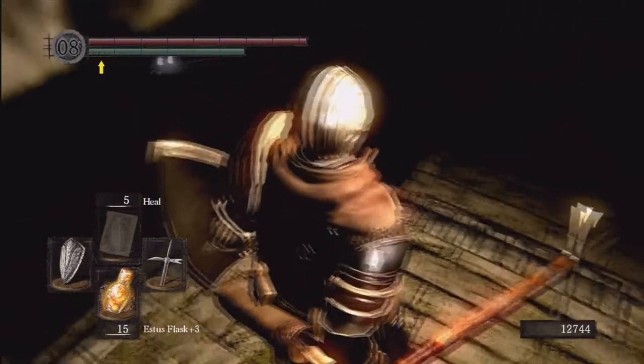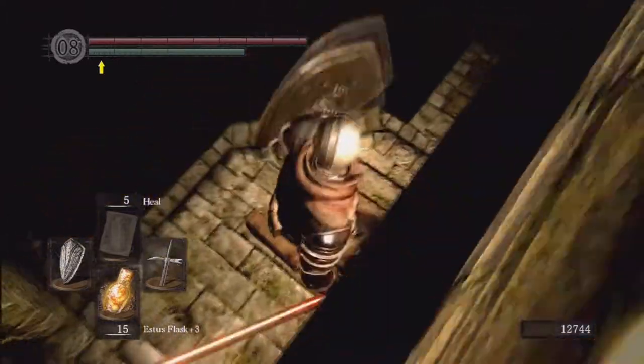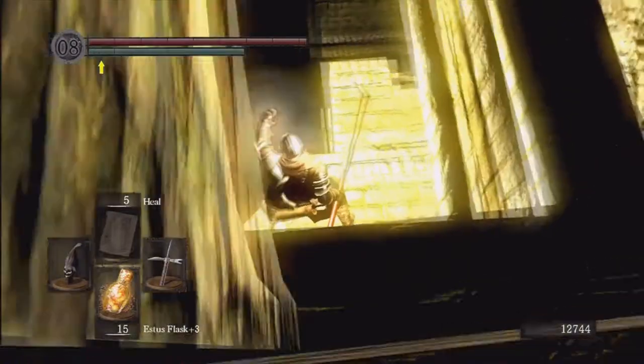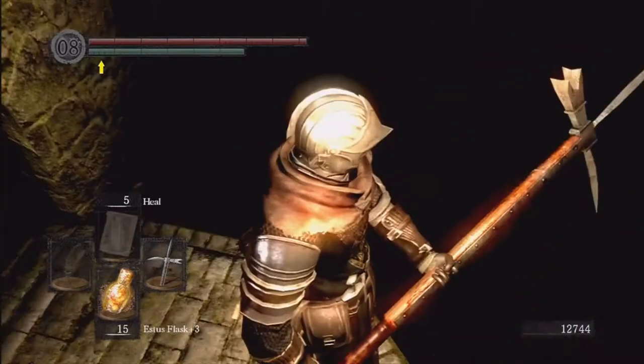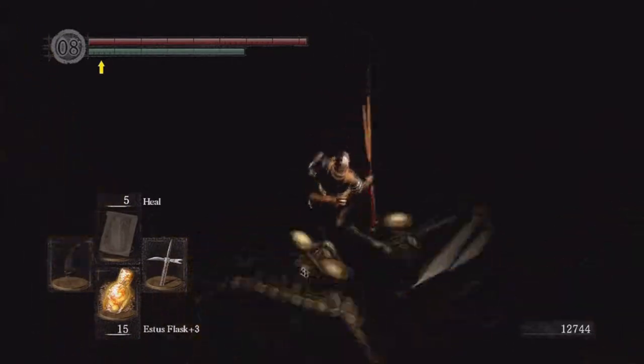So we're back. The problem was I was trying to block without my shield out — I was blocking with the Lucerne and that obviously doesn't work very well. The plunge attack method is probably the best method because there are more than a few rushing out of the darkness. I need to kill as many as quickly as possible. Let me try this again.